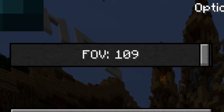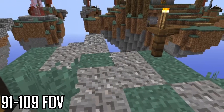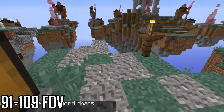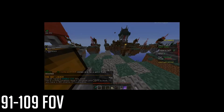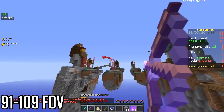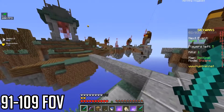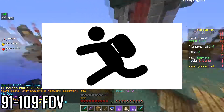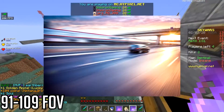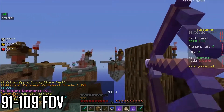91-109 FOV. Chewie, get ready to make the jump to hyperspace. Suddenly your vision is starting to warp out of control and the landforms around you are beginning to stretch. Are you high? Did someone spike your drink? Are you sick? Oh no, you're just using 91-109 FOV. If you really like the feeling of speed, this FOV is for you. People in these higher FOVs tend to be more sporadic — like the kind of people who'll run between classes or speed 100 miles per hour down the freeway, although most of these people aren't even old enough to have a driver's license.